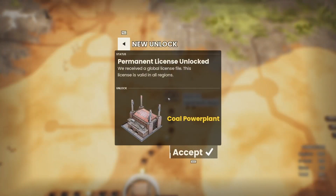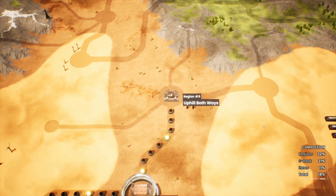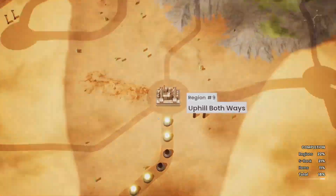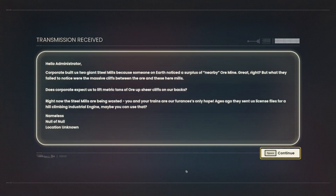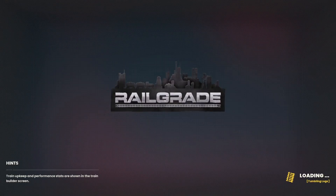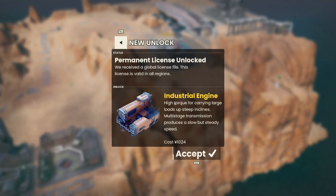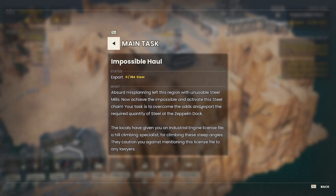Welcome back. A rail grade permanent license unlocked for a coal power plant - what a good way to start. The challenge is called 'Uphill Both Ways,' which sounds like there's going to be a valley where we have to get stuff from each side and deliver it. There are steel mills and the nearby ore is at the top or bottom of a cliff, and they've sent us a license for an industrial climbing engine - high torque for carrying large loads up steep inclines, multi-stage transmission, slow but steady speed.